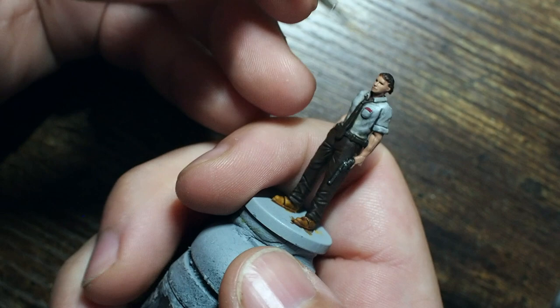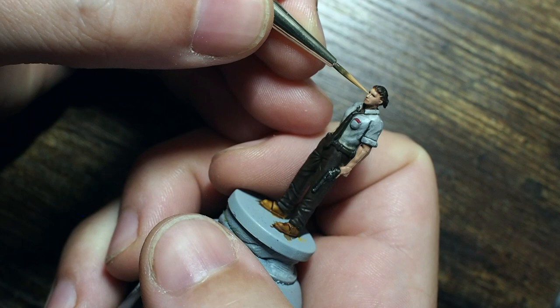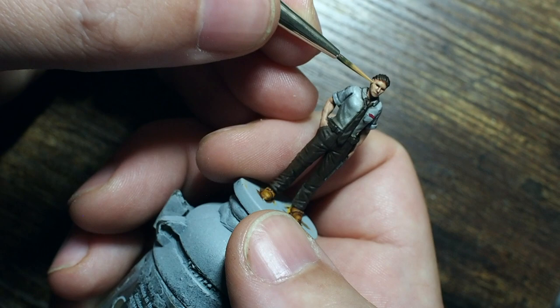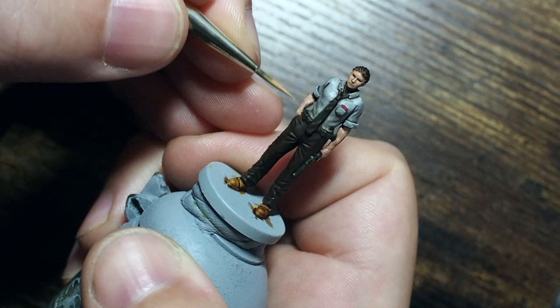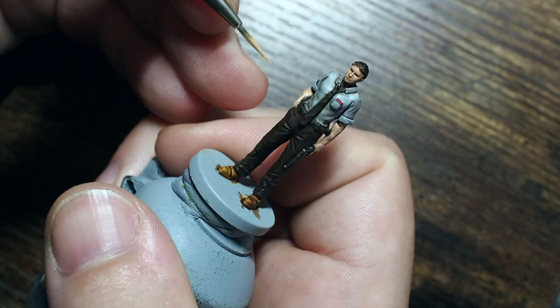Once that's dry, we're going to use Kislev Flesh on its own, using the very tip of the brush - I'm using a size 5/0 fine detail brush. Just picking out the cheekbones, nose, and forehead, you can now see where the light source is starting to come across his face. We're starting to get more definition through those shades. Across the arms I'm picking out areas where the muscles are popping, leaving shade where it needs to sit to create depth.